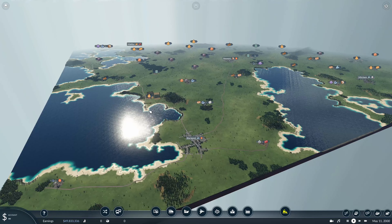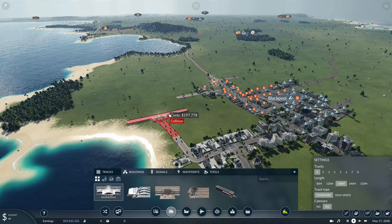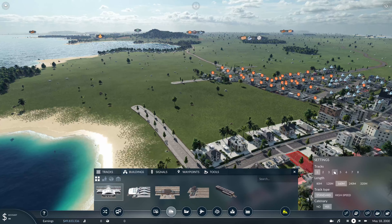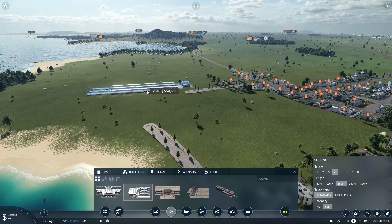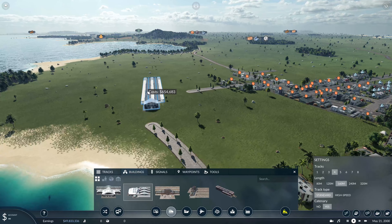So let's get started with a train. I want it to be a pretty big station. It's got the vanilla stations turned on, so we're just going to use one of them. Let's go with four terminus. I think just somewhere around here — maybe just in here. That might be pretty good there.